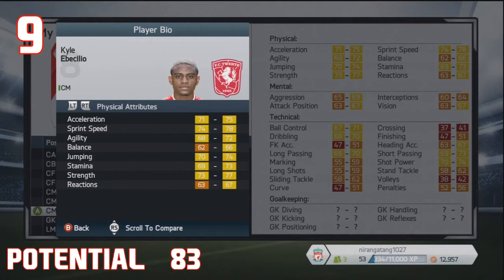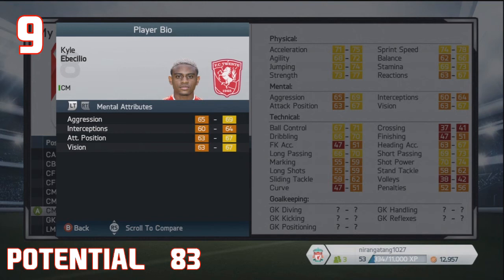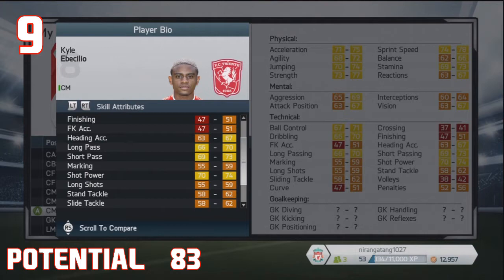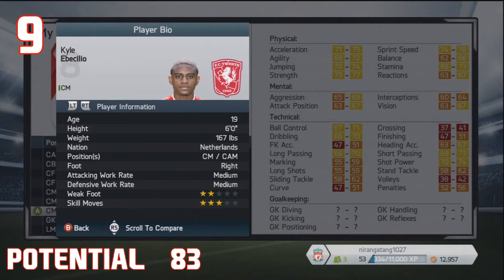Next at number 9, we have Kyle Eberthilio, the FC20 centre midfielder. He is 68 stat currently. I wouldn't personally buy him straight away — this is someone I would wait to see how he develops at FC20 before buying him. He's got very average stats for now, but he will grow into an all-rounder with speed, agility, and good passing attributes. He's also got three-star skill moves and can play as a centre mid or an attacking mid, so he's relatively versatile.